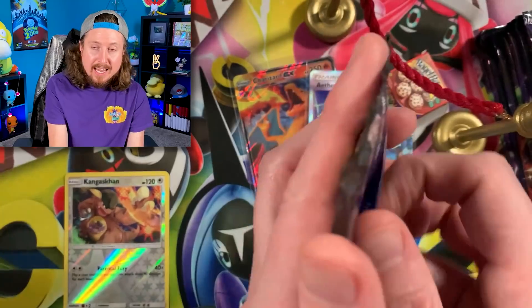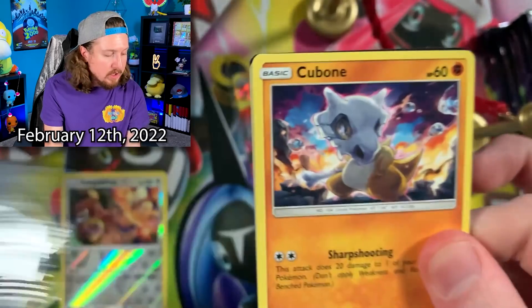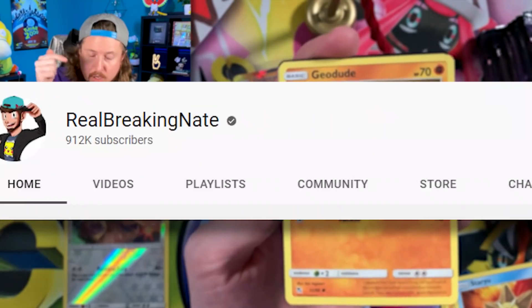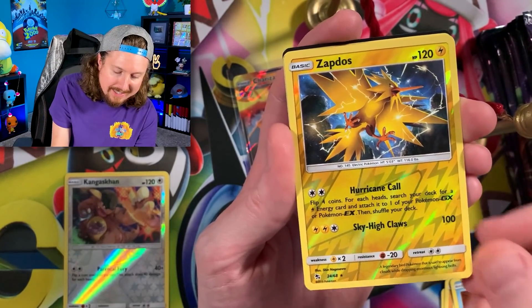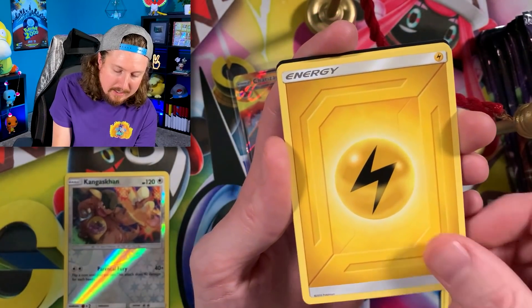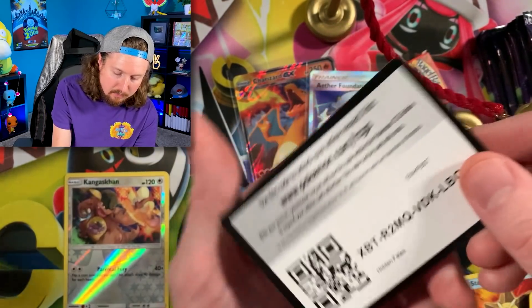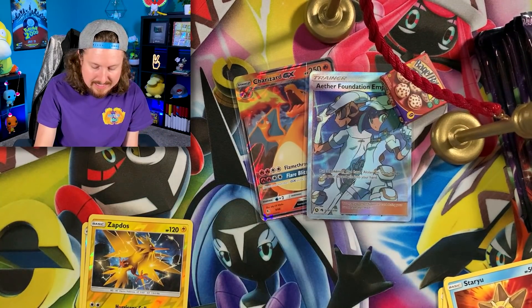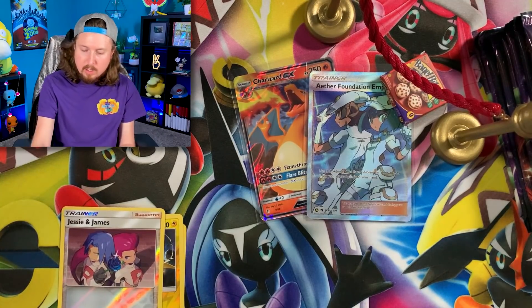On the date you see on your screen is when I will post the username of the winner in the community tab right here on the channel, so make sure you're checking the community tab on that day. We got Lapras right there, Energy in the filing cabinet, and a code card. I kind of messed up and forgot to put my rares over there — we'll make up for it.